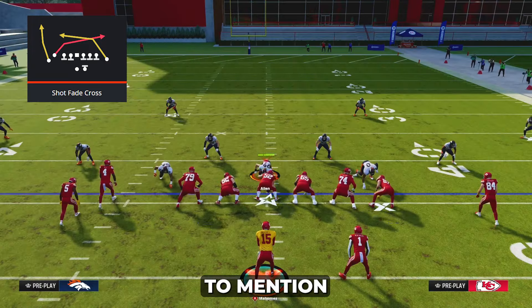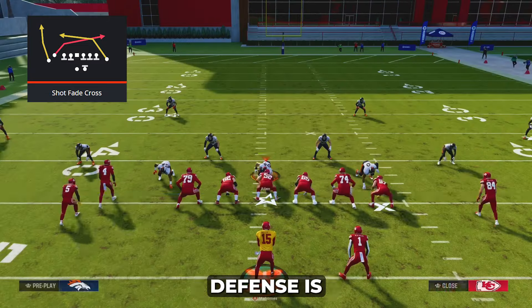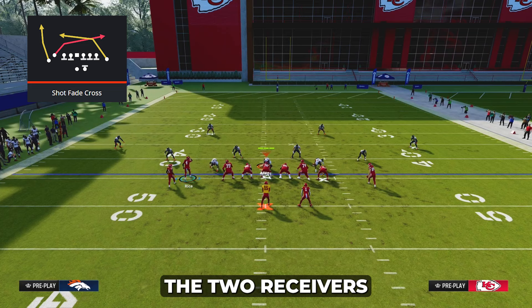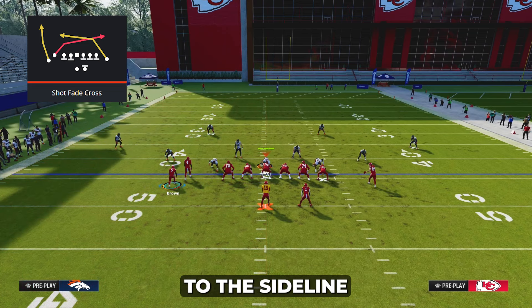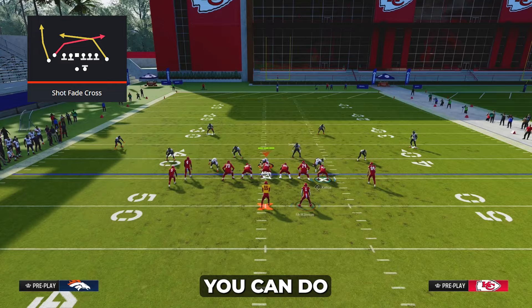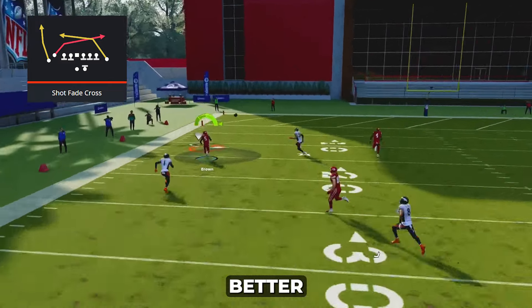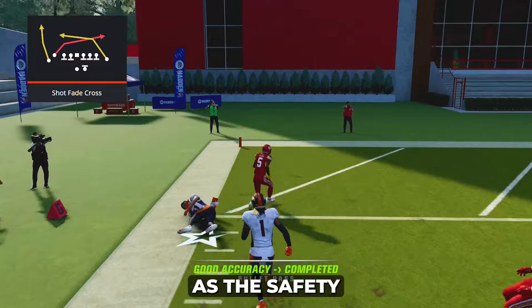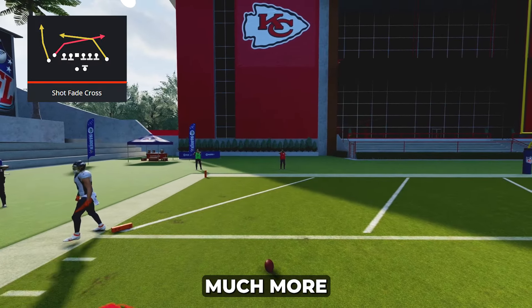One thing I like to mention is that shot fade cross in general, whether you're playing any zone defense, is much better when you have the two receivers on the short side of the field — that is, they're much closer to the sideline. Versus a cover two defense you can do the exact same thing, and I'd argue it's almost ten times better when you run it to the short side of the field, as the safety almost has no chance of catching you and it's much more wide open.